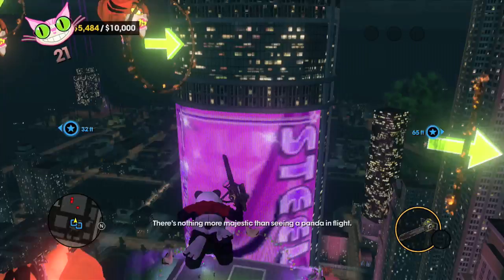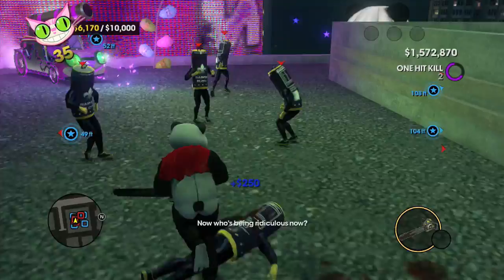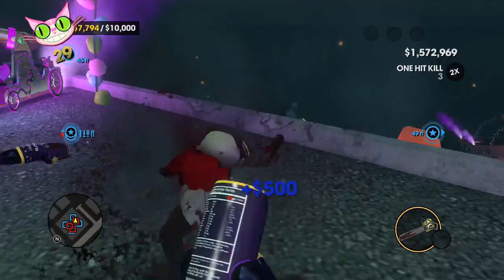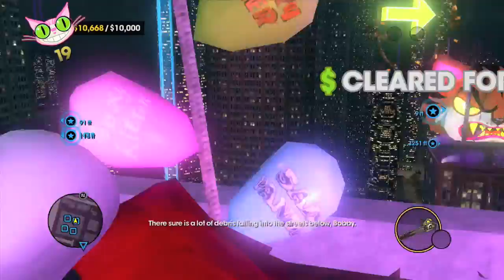You're going to be able to go to this building here — it's all the Saints Flow cans. Go ahead and take these guys out. It's a little tricky to get these guys since there's a couple of them that run around to the other side of the building. But as soon as you're done, go ahead and kill this one. Run over here. There's this last guy left. Remember to stay away from that.